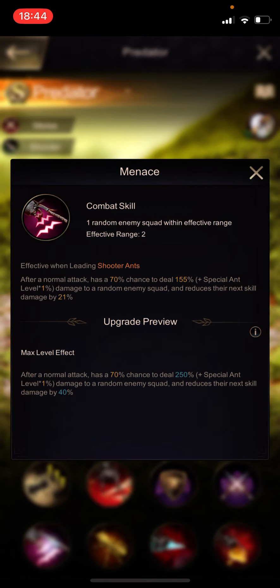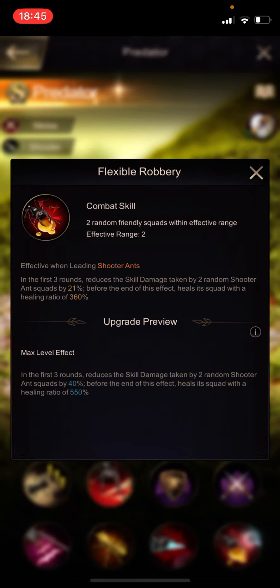Skill 5 is: after a normal attack there is a chance to deal damage and reduce the next skill damage, but with a range of two, so it cannot even reach the back line even if it's on the front. Skill 8 reduces skill damage taken by two random shooter squads by 21% and has a healing ratio for those two random shooter squads.